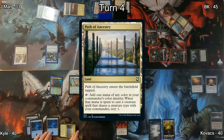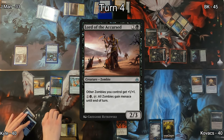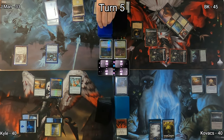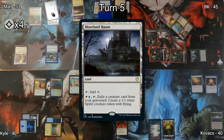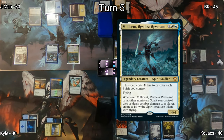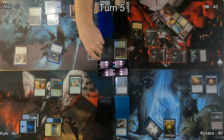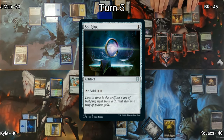Kovacs plays another Island and unfortunately has to pass. Path of Ancestry enters the battlefield for Kyle, followed by Lord of the Accursed — a zombie lord giving plus one plus one, or the ability to activate and give zombies menace. On J-Man's turn, with four colorless floating mana, he drops Moorland Haunt and then casts his commander Millicent, Restless Revenant. Kovacs responds by casting Nullify, countering Millicent.